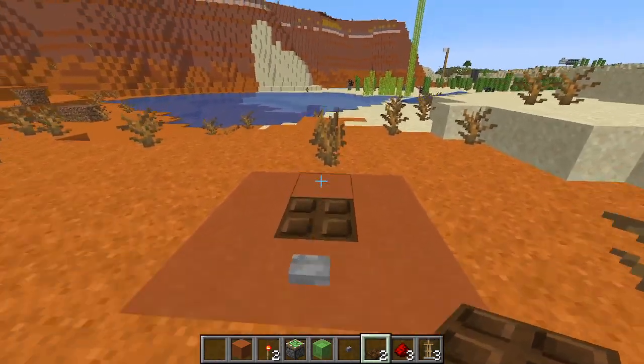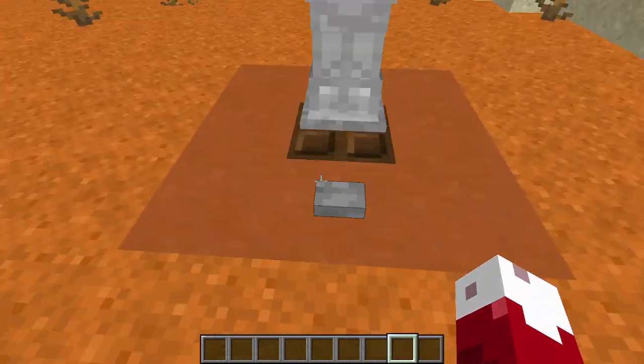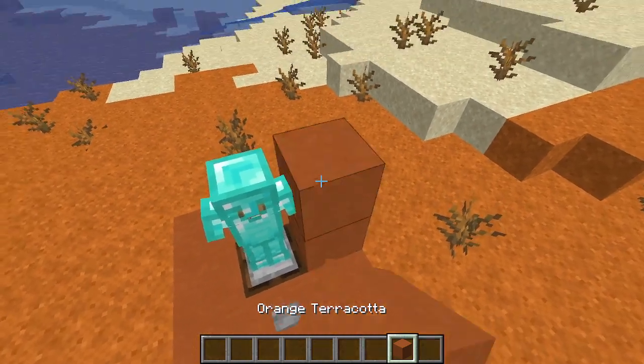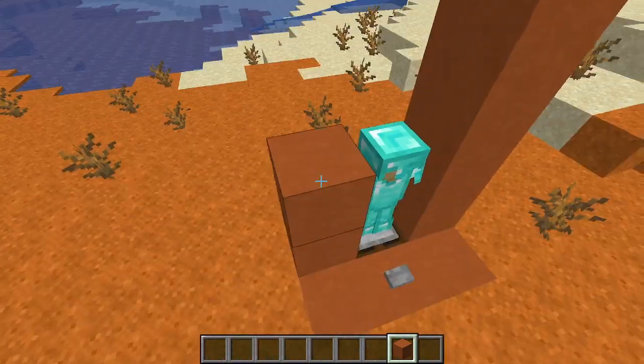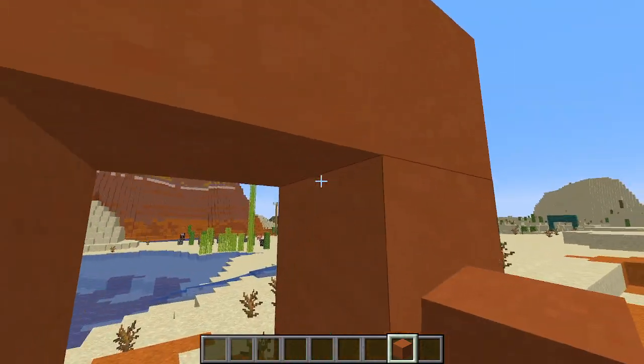I'll show you it working in just a second. As you can see, the armor stand swapper is fully functional, although if you are building it inside you're going to want at least a four-block clearance gap.